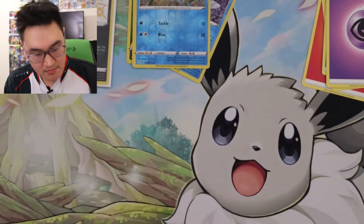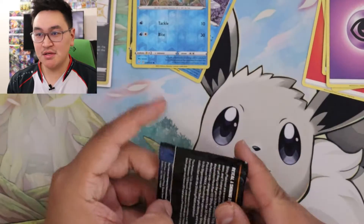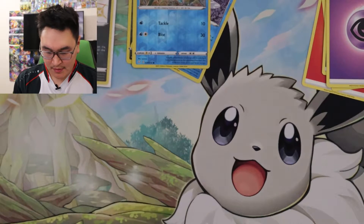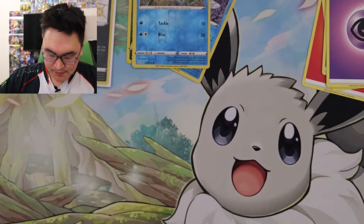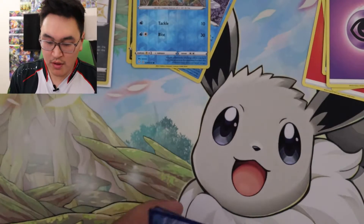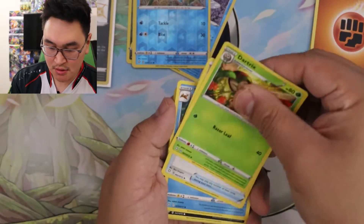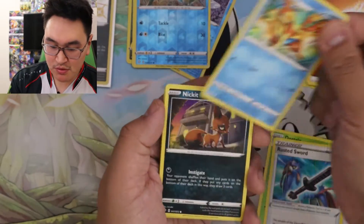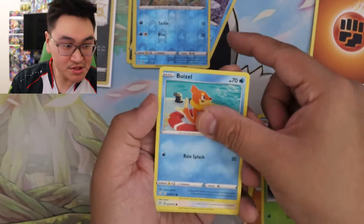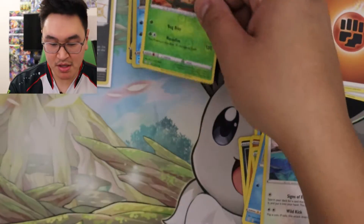So yeah, Manaphy and Chuddle. We're on the last two packs. Code card. One, two, three, four. Fighting: Dartrix, Rusted Sword, Floatzel, Nikit, Trapinch, Yanma, Bwizzle, Eevee, Reverse Yanmega, and a Boss's Orders.